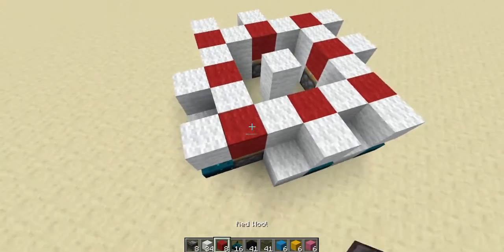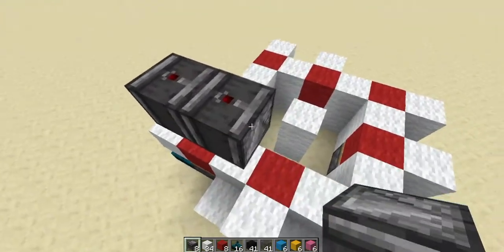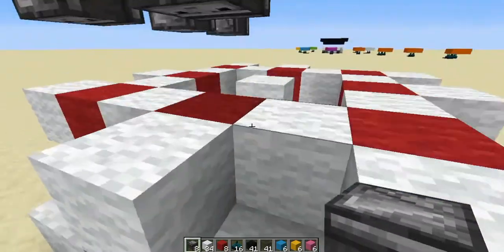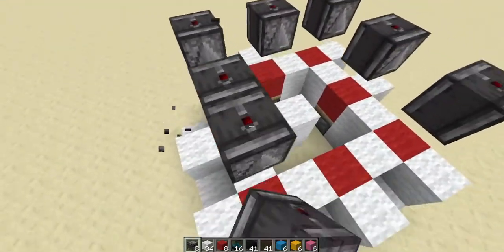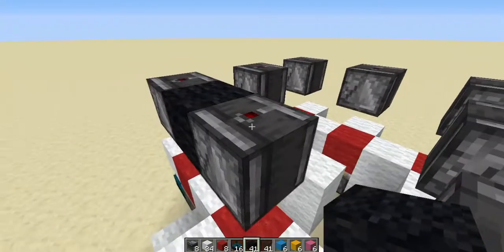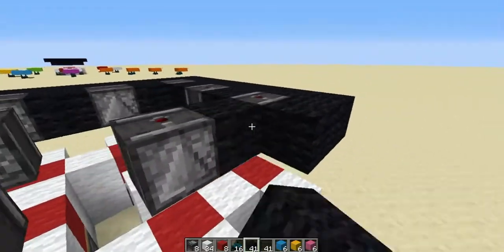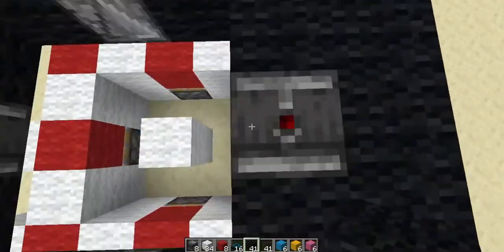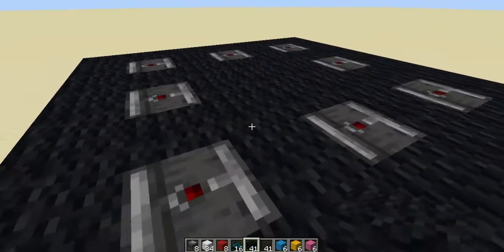Maybe I should have placed the skulk sensors later because this part might be difficult. But you have to place eight observers like this around on top — only one block spacing. Make sure those eyes are facing down into the red blocks with one block spacing in between them. Come around with your observers like so. Then come with your black wool — the black wool is just for design because I think it matches very nicely with the aesthetics of the radar system, and it also isolates the skulk sensors so they can't detect your walking around. Come around with your black wool and finish like this.